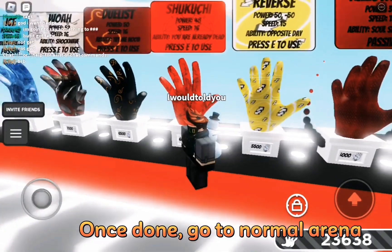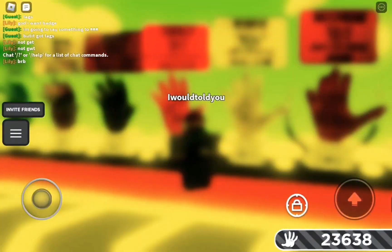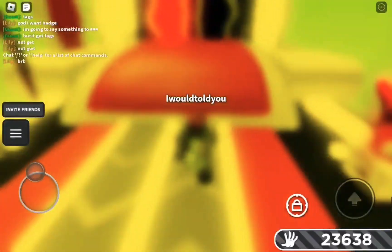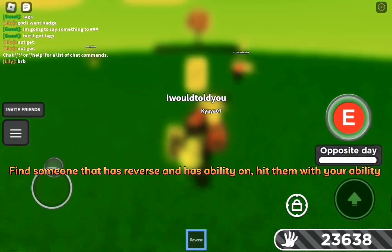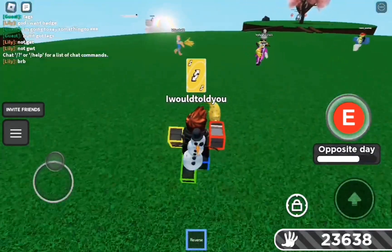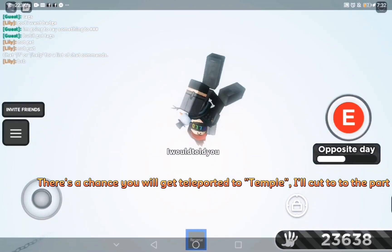Once done, go to Normal Arena. Find someone that has Reverse and has Ability on. Hit them with your Ability. There's a chance you will get Teleported to Temple.